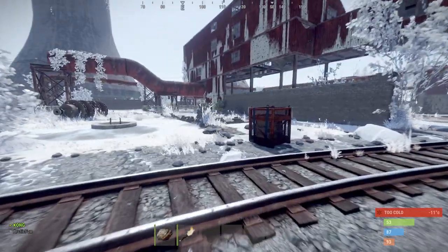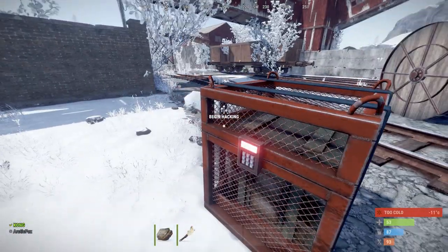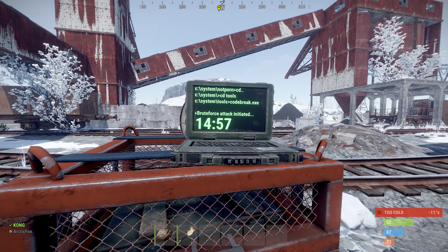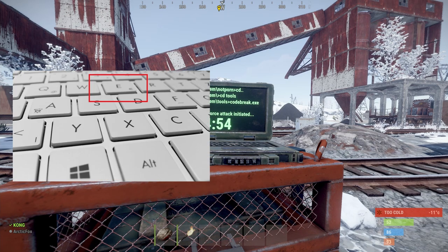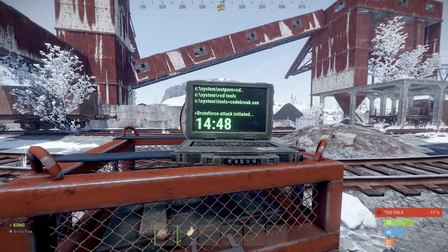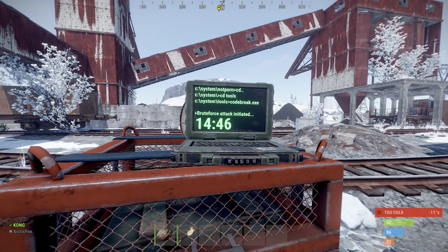As soon as you have located the crate on the map, you can walk to it. The crate is locked and needs to be hacked. To do this, walk in front of the crate and press E to start the hacking process. A 15-minute countdown will start. After this countdown has expired, you can open the crate and loot.